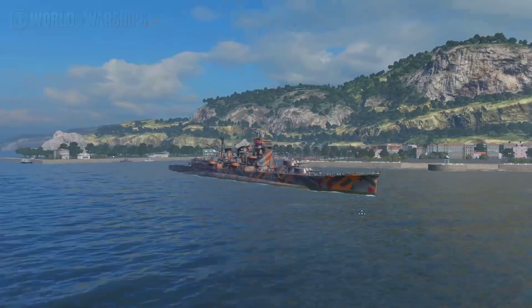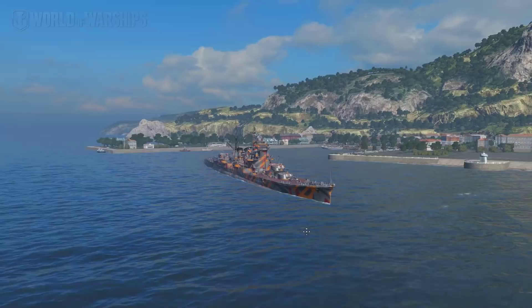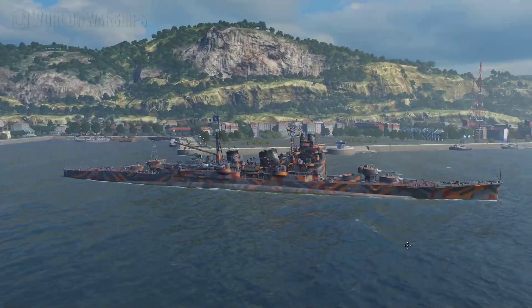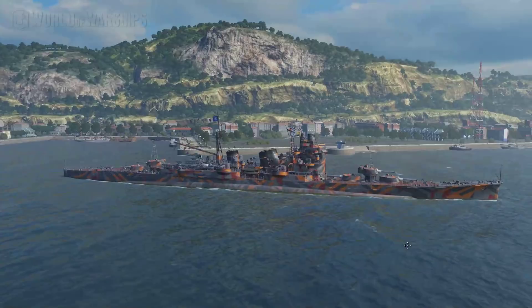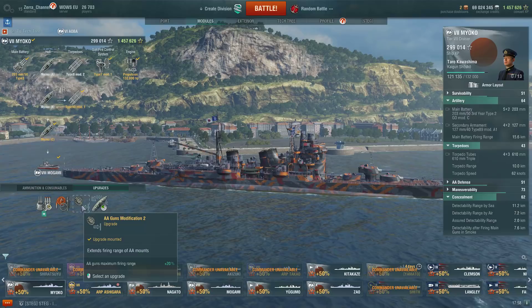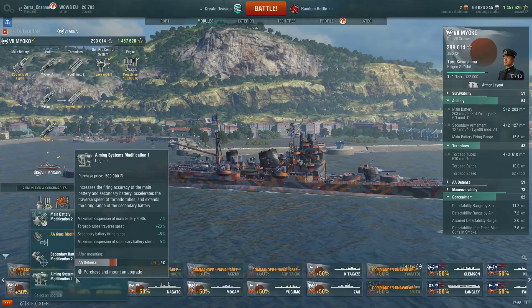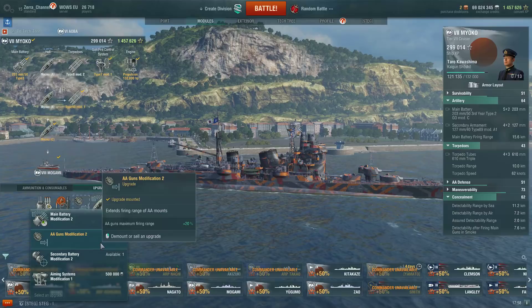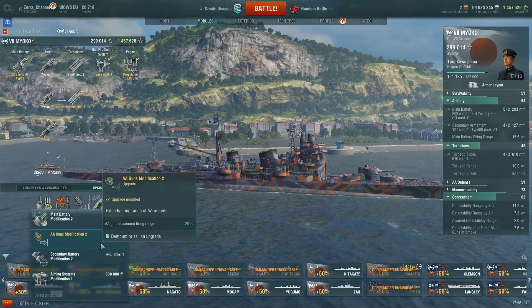She is after all a cruiser, she does not have a heal, so you need to dodge left and right. She's kind of big so you really cannot afford to show your broadside, even though the armor is not extremely bad. You need to know your positioning. Now I only have a bad captain but I do recommend putting the aiming system modification module on. It's not bad to have, and you already have one of the best dispersion guns at tier 7.